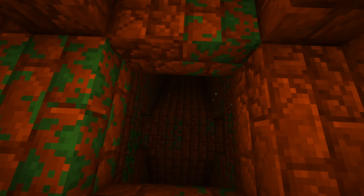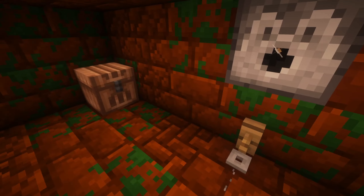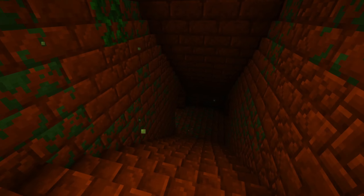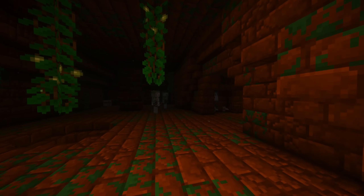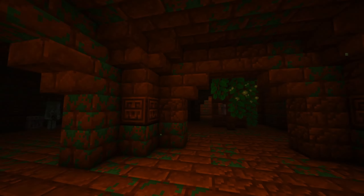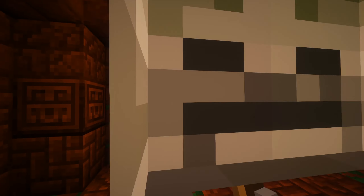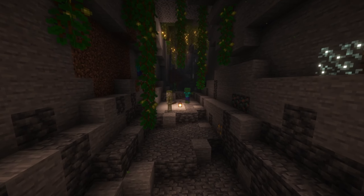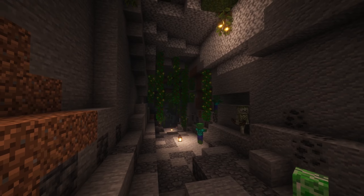Underground Jungle adds an underground jungle biome and an underground jungle temple inspired by the one in Terraria, containing new blocks, two new mobs, and a new set of tools found inside the temple. The underground jungle biome tends to generate below hot and humid biomes such as jungles, but might generate under other biomes as well. The biome consists of patches of mud and jungle grass — a lush green grass that can spread to mud blocks and keeps the same green color in all biomes.